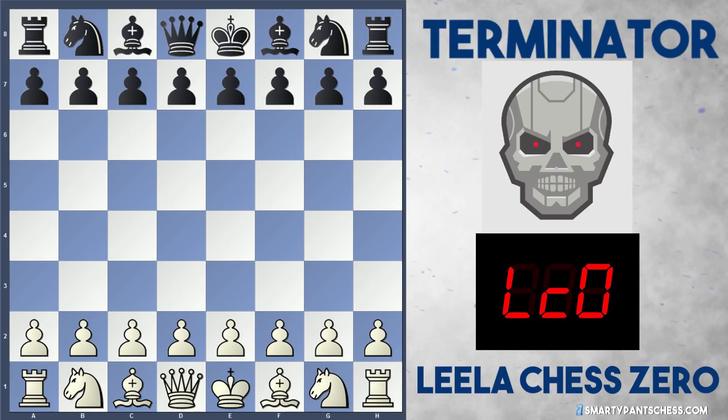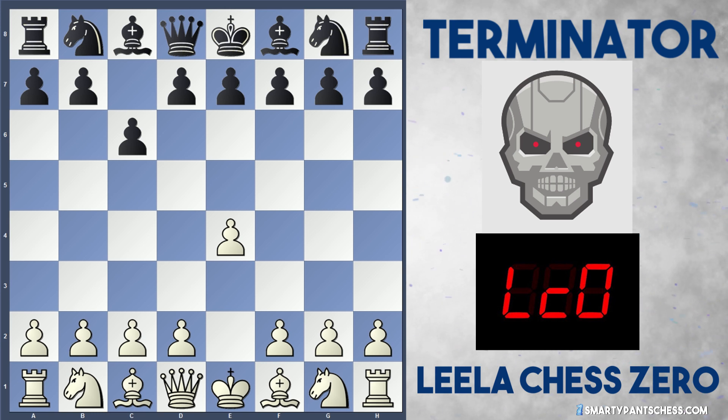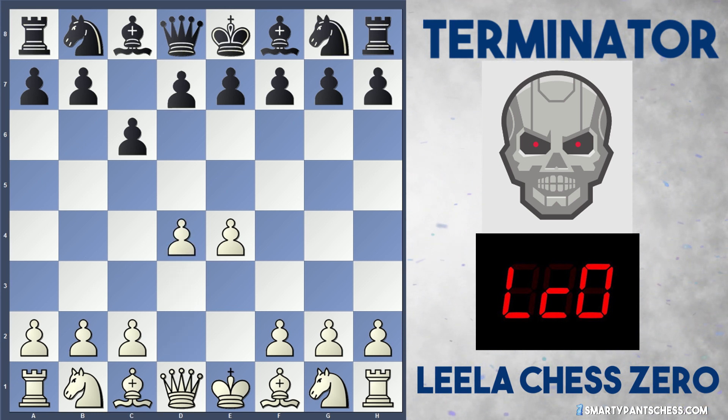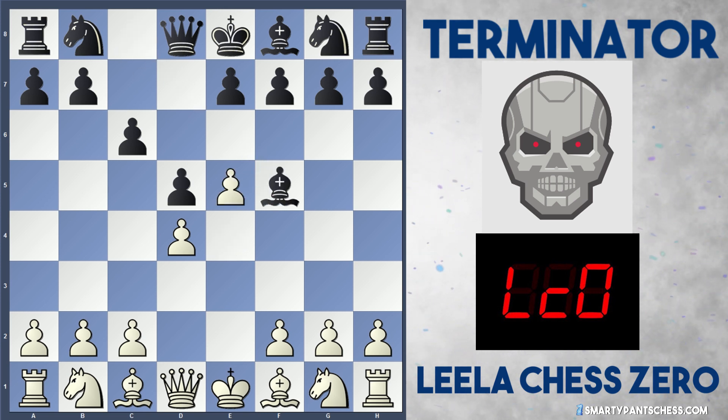Hey everyone, I've got another Leela Chess Zero game for you today, this time it's against Terminator, again in the CCC9 Gauntlet Bonus 3, and we'll just get straight into it. In this game Leela is white, Terminator is black. Leela plays E4 and Terminator plays C6 with the Caro-Kann. Leela plays D4, then D5, and we get into the advanced variation with E5 and black plays Bishop to F5. The Caro-Kann is a very hard nut to crack, so we'll see how Leela treats this opening.